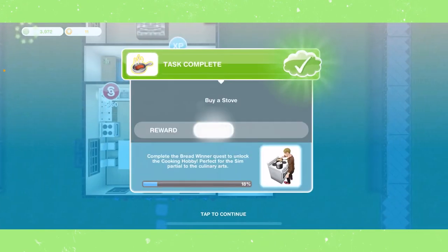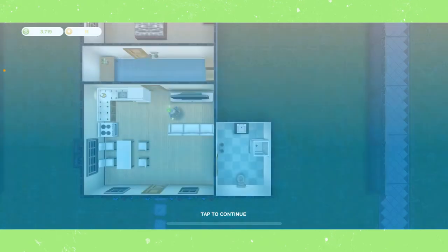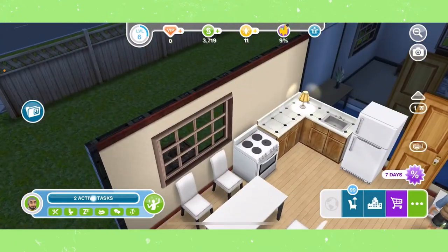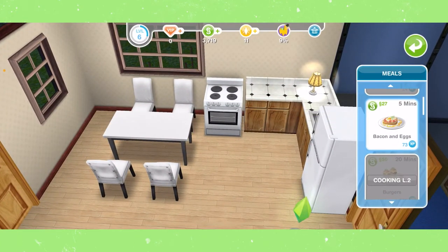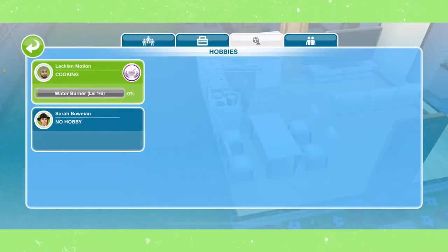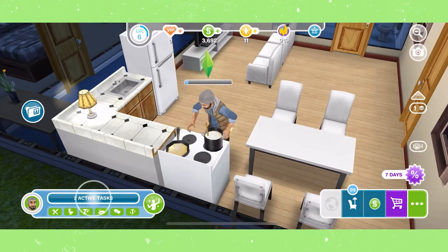Place the stove wherever your sim can reach it. Now we need to cook bacon and eggs on a stove, so click on the stove, select cooking, then bacon and eggs for five minutes. This will open the cooking hobby tab, showing you that you've unlocked the cooking hobby — though not fully until we complete the quest.